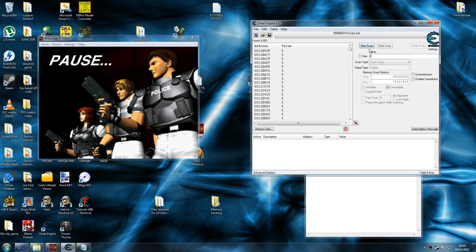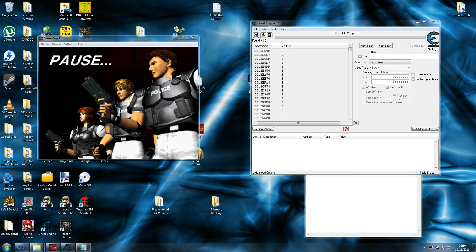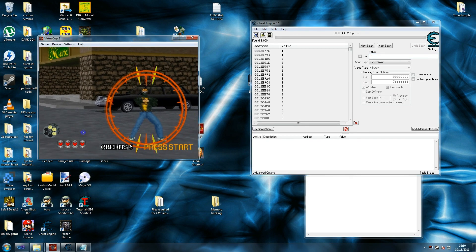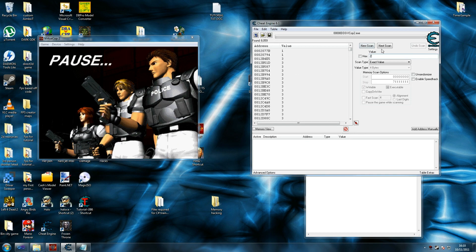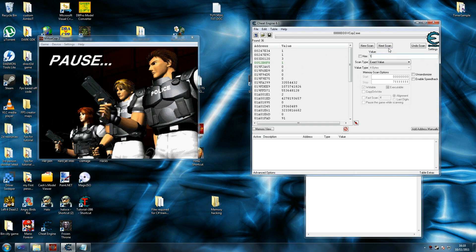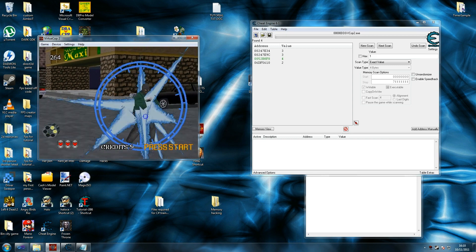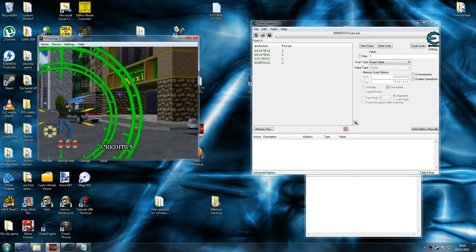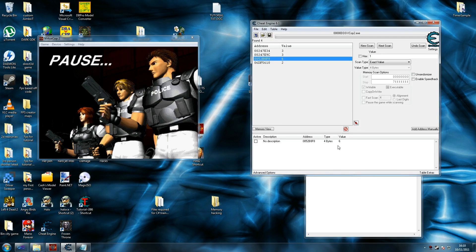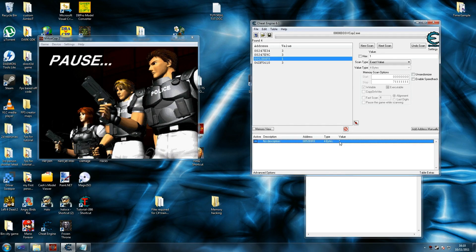Let's do a scan for five, take a shot — actually I think it was four — never mind. I'm going to look for three now. I've got two now so the next scan will be for two, and then one — so we've got only one bullet now. I'll shoot one more time and as you can see that variable in green is changing. I've got six bullets now, so this is our address. If I change this to six you'll see that as soon as we go back into the game I'll have six bullets.